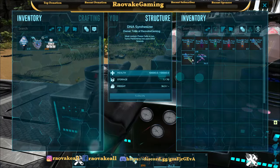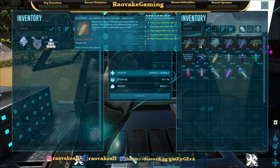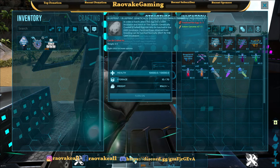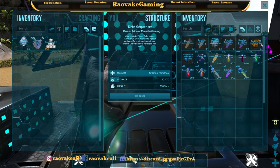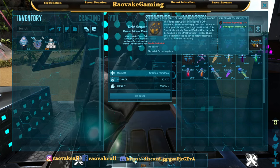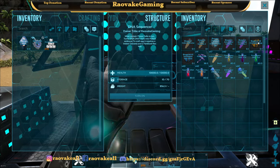After you've done the Synthesizer and got all your pure DNAs, you can go to the Sequencer. There you can create genomes and create eggs. For the Endoraptor egg you need a fertilized Raptor egg, and for the Indominus Rex egg you need a fertilized Rex egg. There's also a Generation 1 and a Gen 2 Endoraptor. That's how you get the completed DNA and then the eggs.